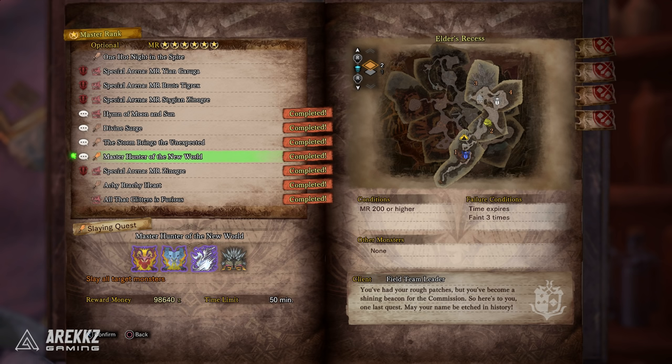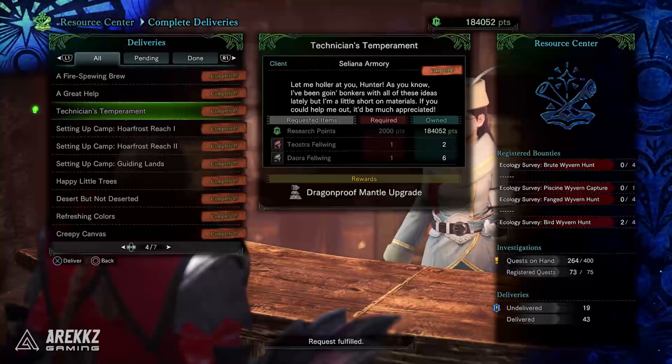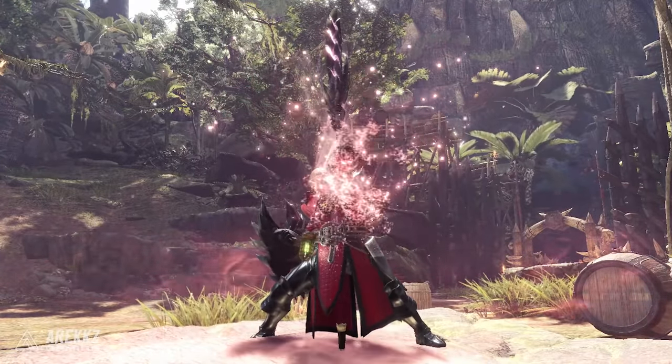It's worth noting that if you reach Master Rank 200, you get the quest 'Master Hunter of the New World' — nothing noteworthy is unlocked by this, it's more for bragging rights. Also don't forget the Dragonproof Mantle: to upgrade it, there's a delivery request called 'The Technician's Temperament.' To unlock the mantle itself, do the 7-star quest 'Old World Monster in the New World' followed by 'The Food Chain Dominator.'